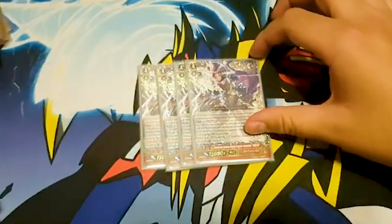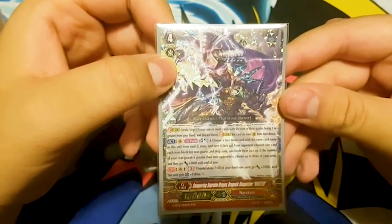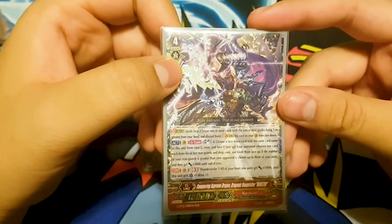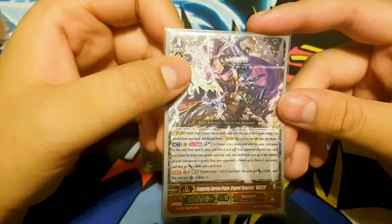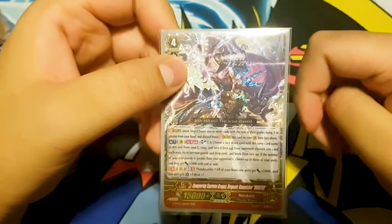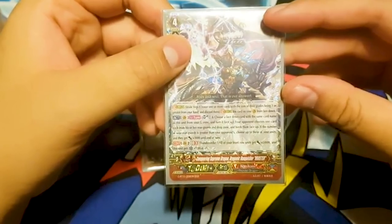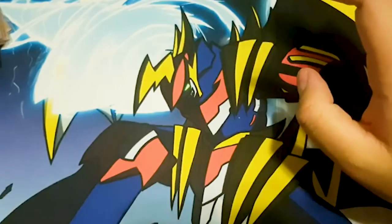Onto the G-Zone G-deck: I run four The Buster. Skill is Stride, then Act once per turn — Soul Blast 1, choose a face-down card with the same name as this unit and turn it face up. Your opponent chooses one card from each of his or her rear guards and drop zone and binds them. If the number of your rear guards is greater than your opponent's, choose up to three of your units and they each get plus 3k. Second skill is GB3, Thunder Strike 7 — all of your front row gets plus 5k, and this unit gets plus 1 crit and plus 1 drive.